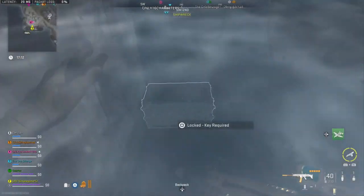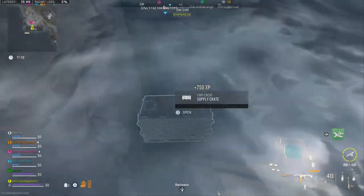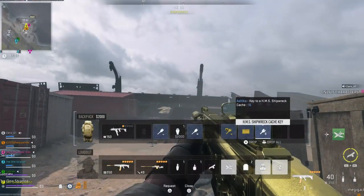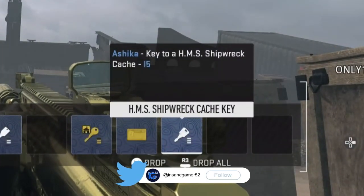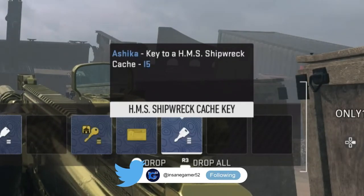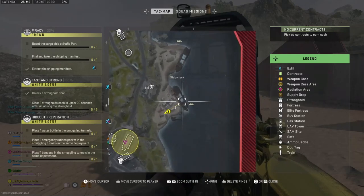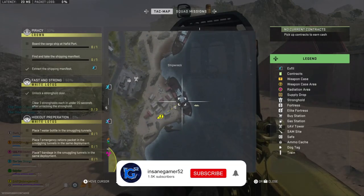Yo guys, InsaneGamer52 here, and today I'm going to show you where to use the HMS Shipwreck key on Ashika Island in DMZ. The description of this key says that it's the key to an HMS Shipwreck cache in I-5. You're looking for a single supply crate in the shipwreck area, so let me show you where to actually use this key.